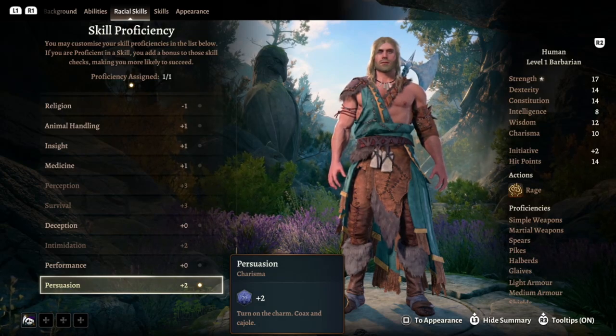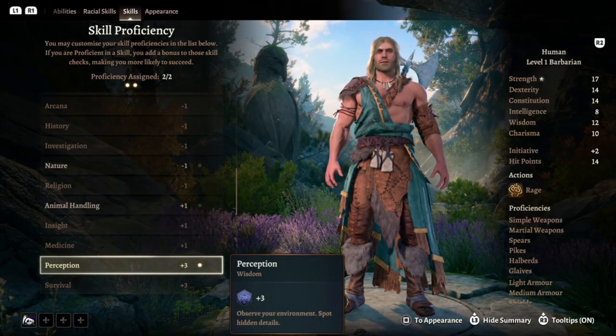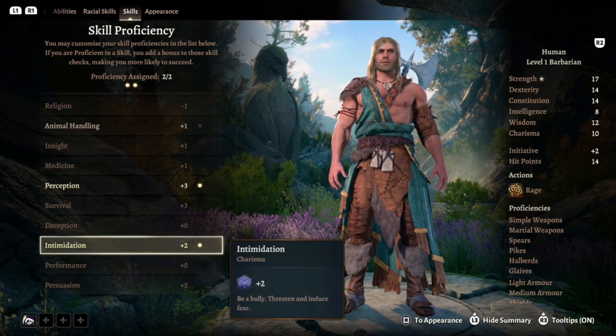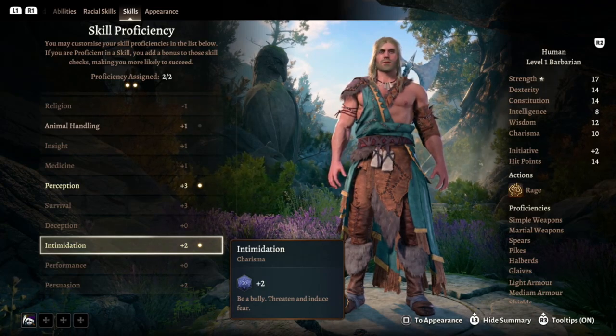Wulfgar more often than not will actually try to use his words before his fists or his hammer, though he's not shy of the swing either in most tense moments. For our other two skills, we're going to pick up Perception — as those beautiful blue eyes see far and wide — and Intimidation, as again, Wulfgar uses words first most days, though they aren't always nice words.